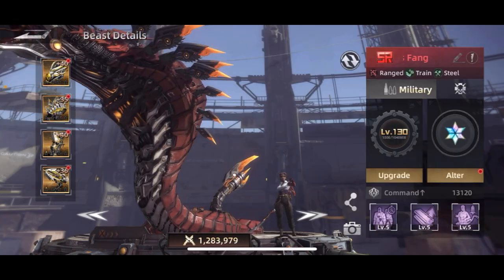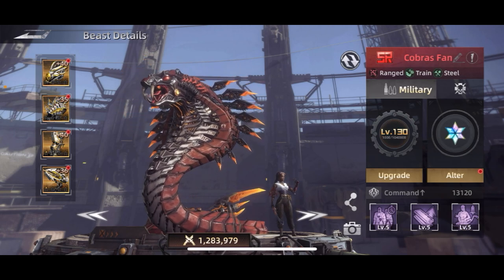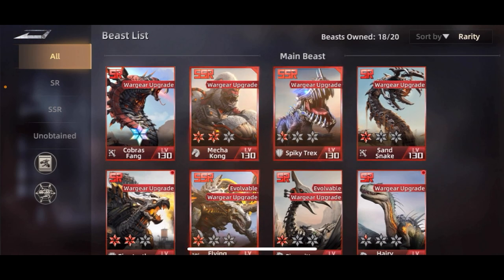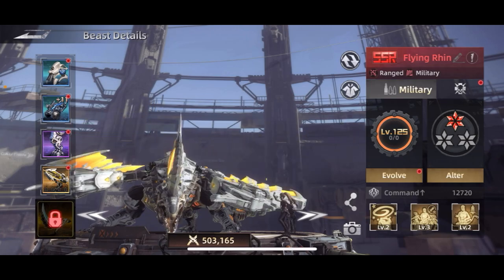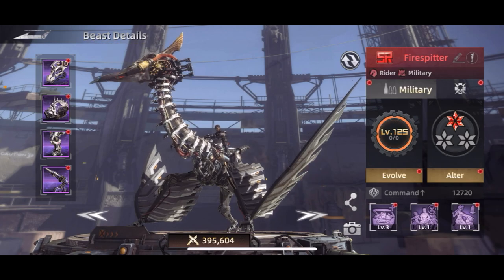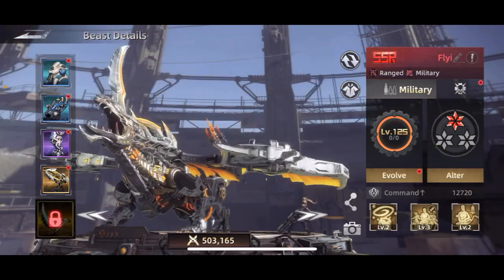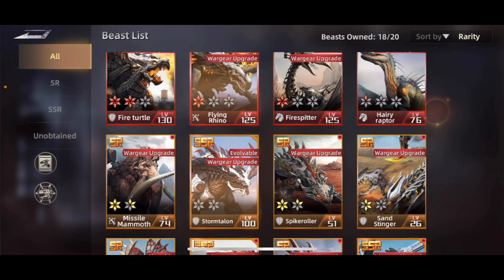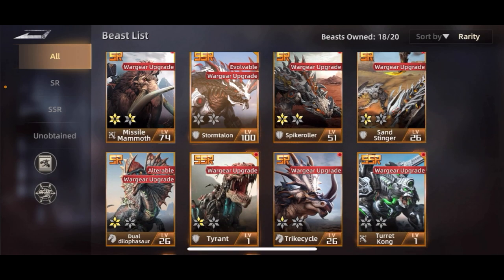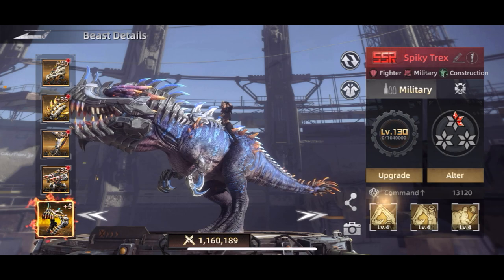Pay attention to which beasts have the best military abilities if you're going to be fighting other players. Worth noting, a lot of SSRs — like Deathwing — have three military abilities. So regardless of how good your Fire Spitter is, someone with a better Deathwing will automatically have more abilities and be very strong. But SSRs typically cost money or a lot of grinding, which is why I didn't include them in my list.